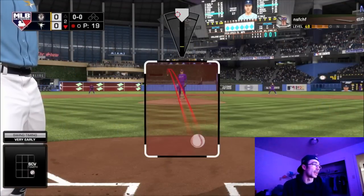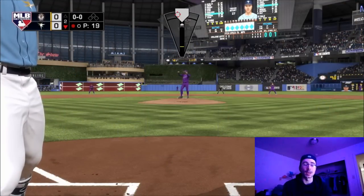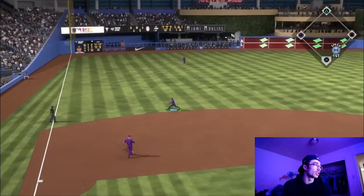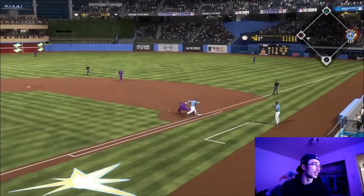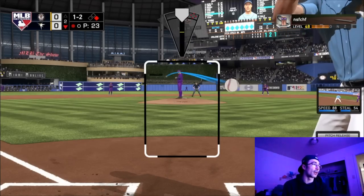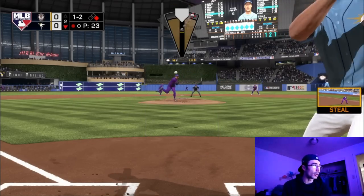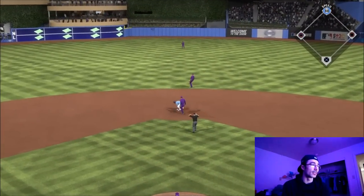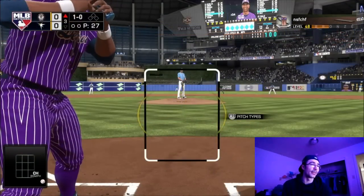The timing windows are bouncing back and forth on hall of fame or legend difficulty, so it's going to be a little challenging. Lindor is tested with a ball in the hole but doesn't have the arm strength to throw the guy out at first. I think I'm going to sell Lindor — not that he's a bad player, I just want to test out Tatis, Javier Baez, and other cards.